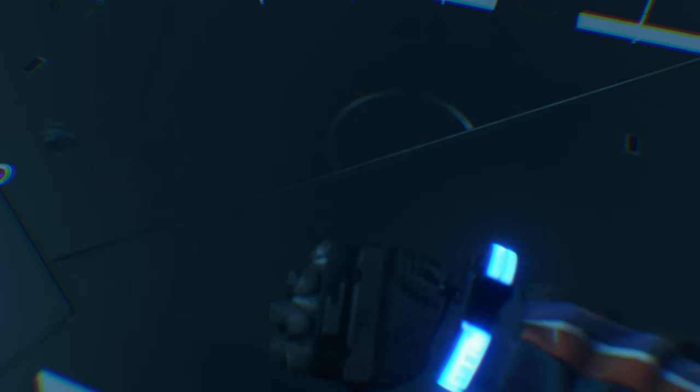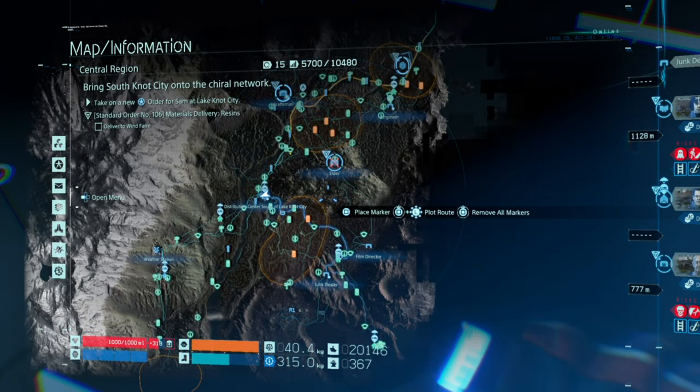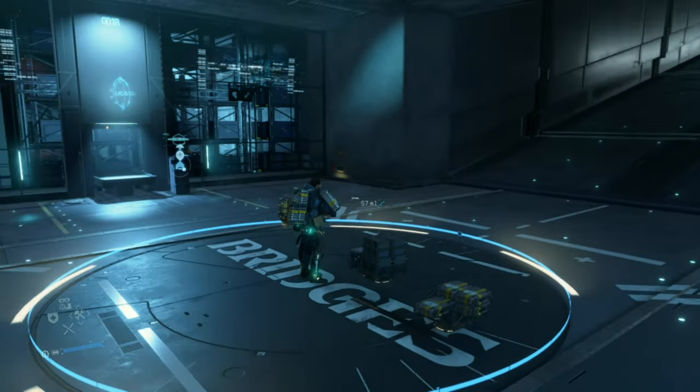So first things first, this is episode 3 still. This is in the distribution centre south of Lake North City, and this is the requirement: you need to be 3.5 star in this distribution centre for Thomas Southland — 3.5 star. I've delivered a lot of cargo to this place, I've done most of the standard orders and orders for Sam, that's how I built up the 3.5 star rating.